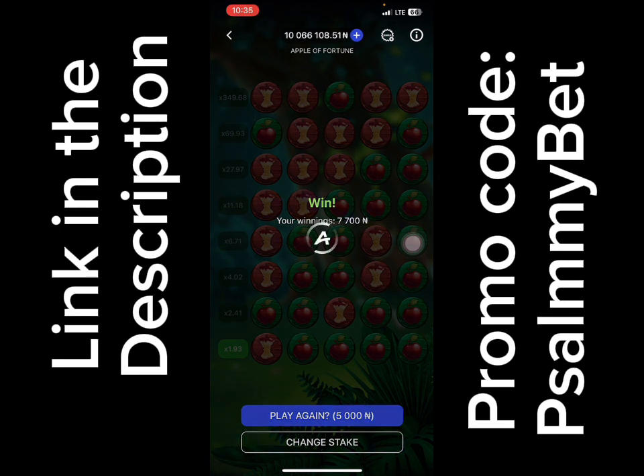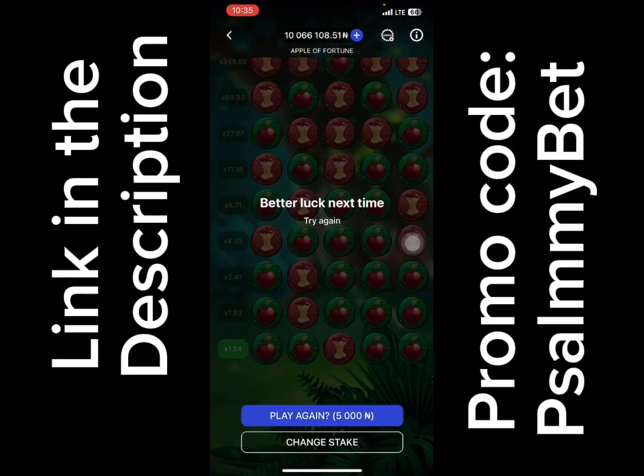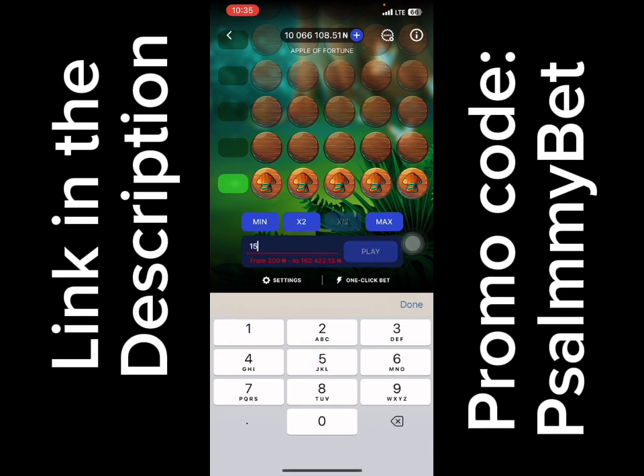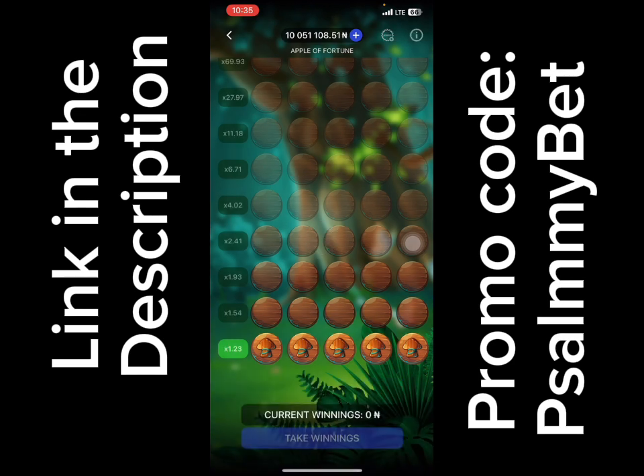Let's play again. We have 70,000 — we need just about 30,000 more to go. That's a loss. We need to change stake and increase by three — now we're using 15,000. Let's play again.